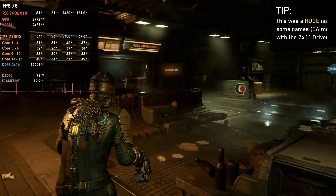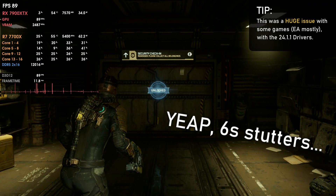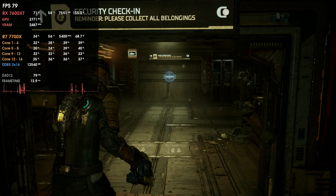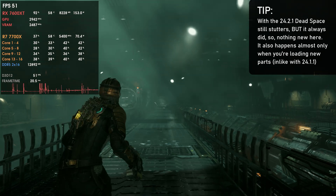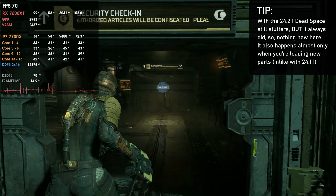The issues were appearing on the 24.1.1 — games like That Space were performing like crap, especially when loading shaders. They were stuttering immensely and were next to unplayable with the 24.1.1 drivers, while with the 24.2.1 drivers this was fixed. Otherwise people would have had to go back to the 23.12.1 or 23.11.1. With these drivers it got fixed, and as you can see on screen right now, That Space still stutters because the game always stuttered, but it is now playable unlike the previous version which was just a stutter fest.